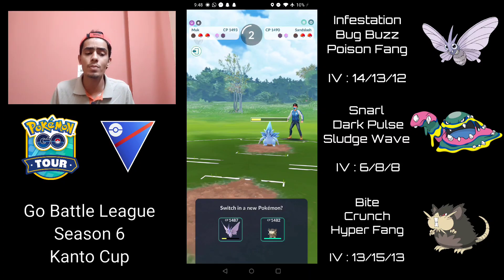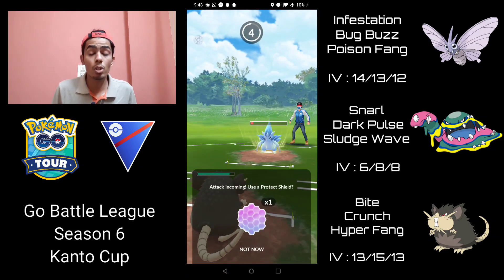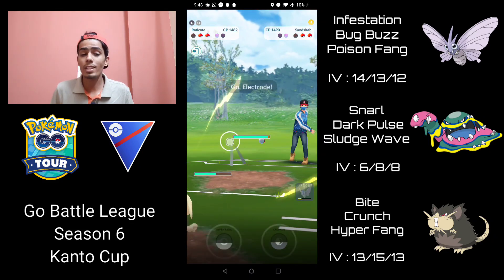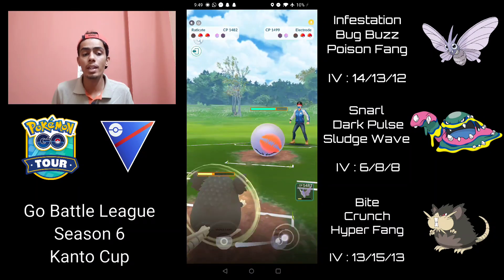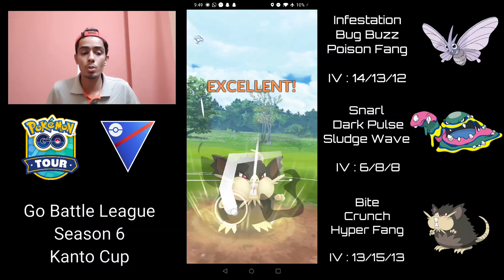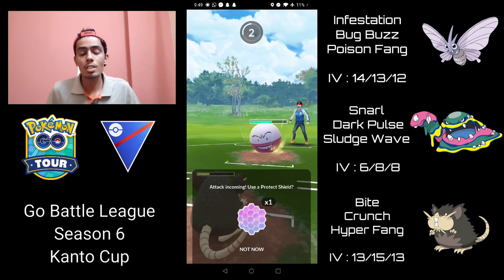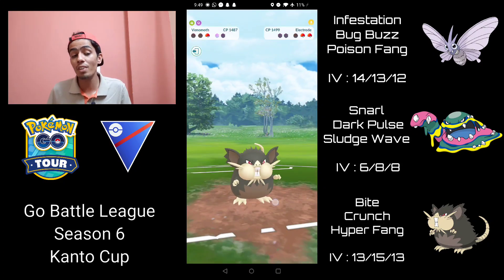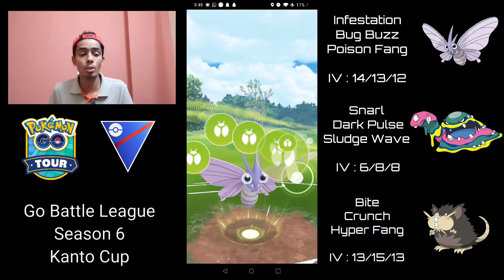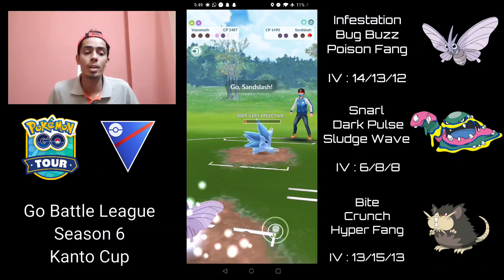Unfortunately they land the Bulldoze — I was expecting Ice Punch — but I'm going to wait out the switch clock, come in with Alolan Raticate, and try to completely farm it down with Bite. You can run either Quick Attack or Bite on Alolan Raticate — I run Bite because it does a lot more damage, whereas Quick Attack generates energy a bit quicker. They have an Electrode in the back, so I'm building up to a Crunch — it does quite a bit of neutral damage unshielded. Then I come in with Venomoth and go for the Bug Buzz to take out the Electrode.